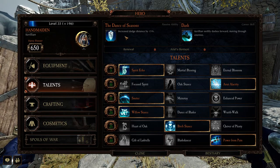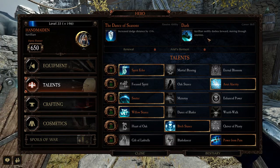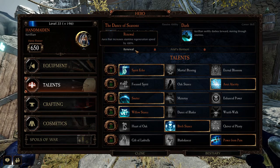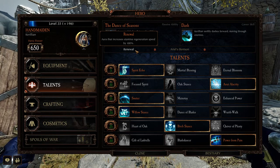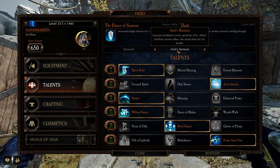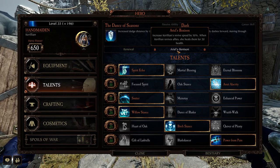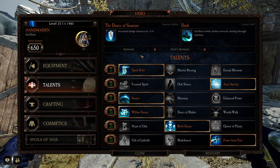With the Handmaiden, she's got increased Dodge Distance by 15% and Dash — so you jump forward. Renewal is an aura that increases Stamina Regeneration Speed by 100%, which is amazing. And Arielle's Benison increases Carillion's Revive Speed by 50%; when Carillion revives allies, she heals them for 20 health. It's alright — good, not amazing, but good.